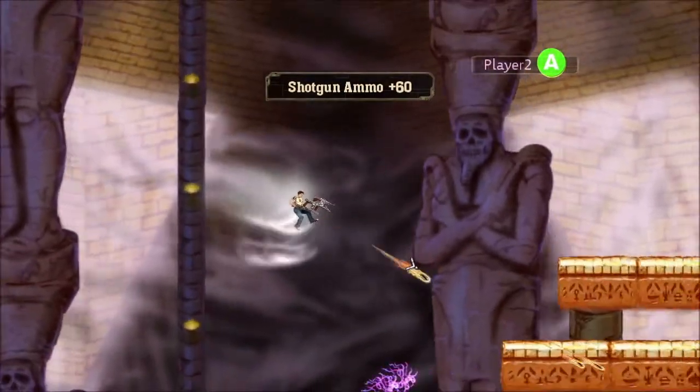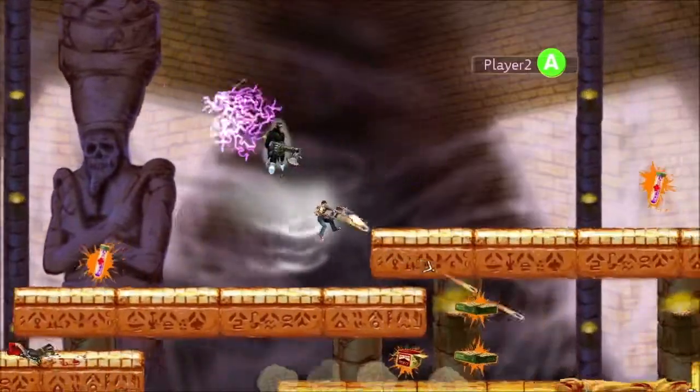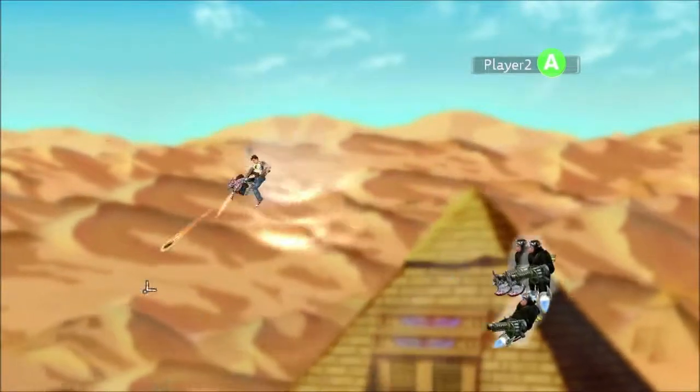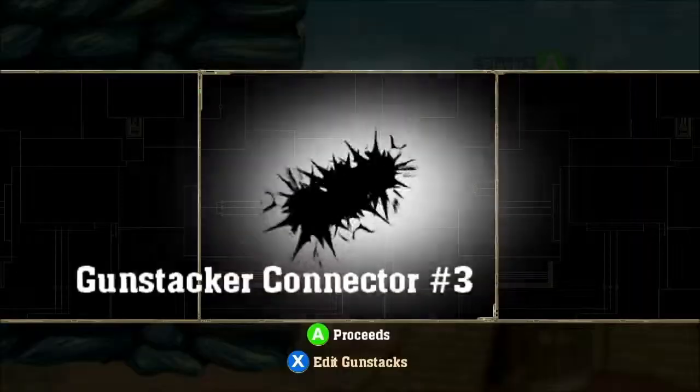All single-player and co-op levels in the main campaign have online leaderboards which rank the fastest completion times. The Air Buffer is also great for helping find the dozens of secrets hidden throughout the game.